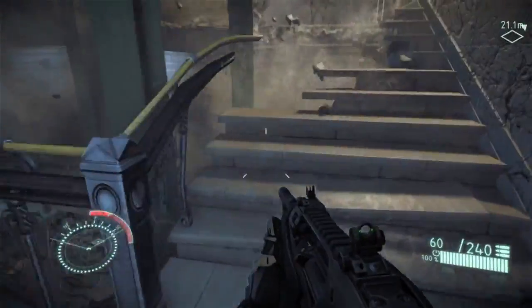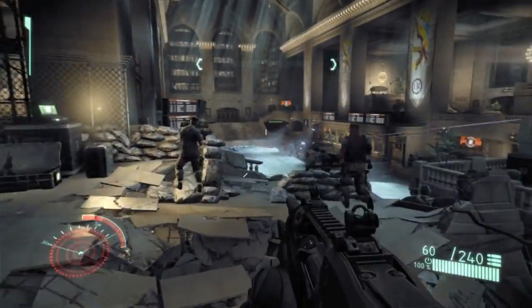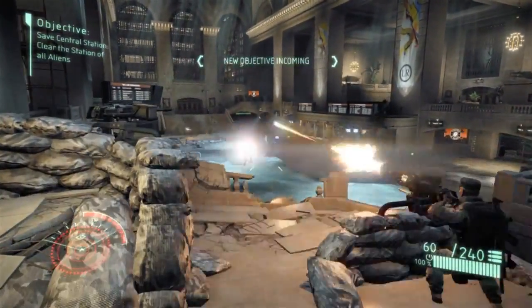It's the last stronghold and you've been asked to help hold the defense against the aliens as aliens start streaming in from all directions, so you have to get upstairs and help out your fellow Marines.